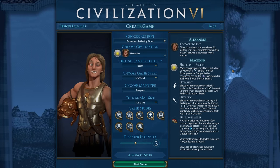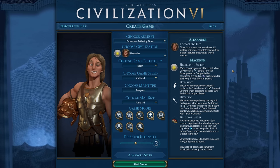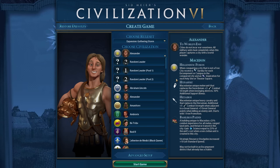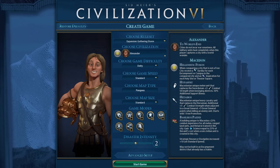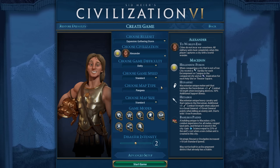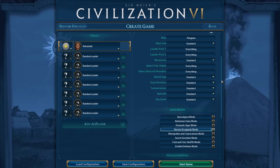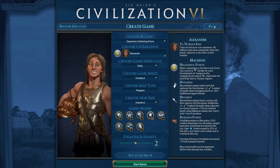Hey everyone and welcome to another Civilization 6 game. I often have problems deciding what to do for a save — in the past I spent days or even weeks deciding what would be an interesting setup. This time I decided to just go down the list of leaders alphabetically and pick the first one I haven't played. So it's going to be Alexander, with the standard Pangea setup. Date, Pangea, standard map size, all random AIs, and I enabled Heroes and Legends — I like having them around, they make things fun. Here's the seed, let's get started.